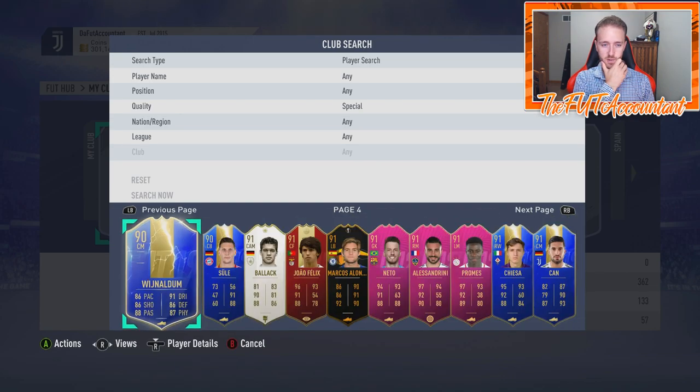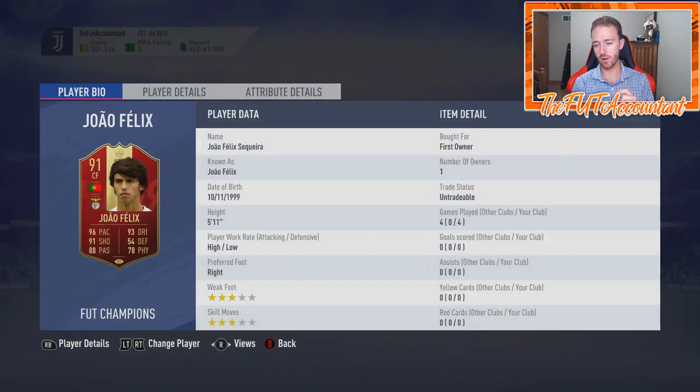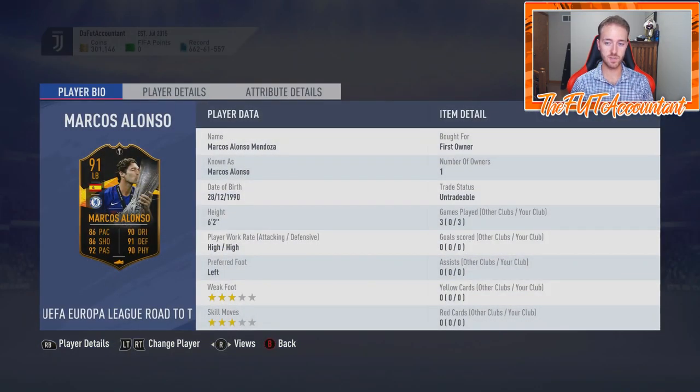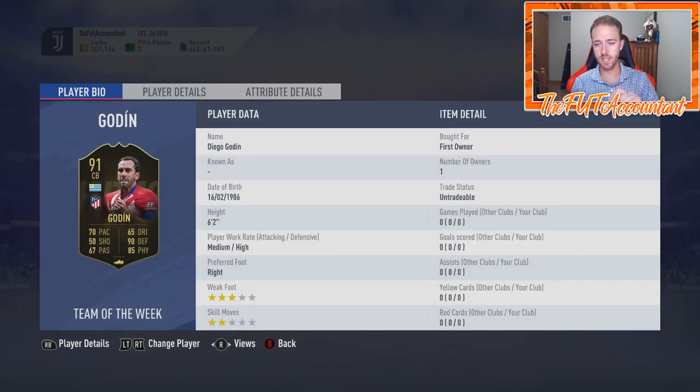Now we get to some TOTS pack pulls — I packed Wijnaldum during Premier League TOTS, then packed him again from a TOTS upgrade. Same thing with Süle. This red João Félix card came from a premium FUT Champions upgrade — I was stoked to get him. Only used him in four games, but I'm excited to watch him play for Atletico Madrid. This re-release Marcos Alonso — three games. Netto at 114 games. Then there's an untradeable 91-rated Godin — zero games played — packed from rivals rewards early in the year when he was in Team of the Week.